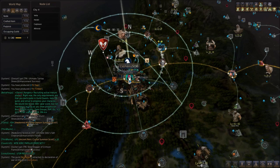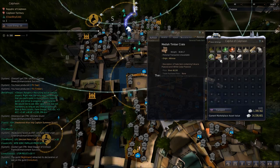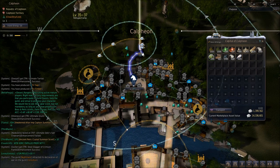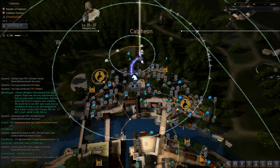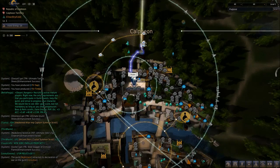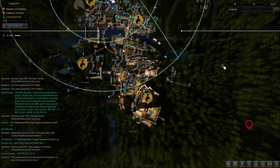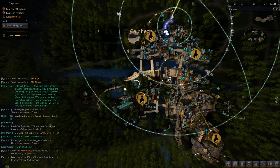Once they get to Calpheon, you come to the warehouse, hit Transport and Receive All, and all the crates go into your warehouse. Then all you've got to do is take them from the warehouse to the Trade Manager — just a quick trip — and drop them off. If the trade bonus is really low because someone has dropped off a bunch of crates recently, you can go to another trade manager or go out of the city to nearby nodes. You've got a lot to choose from to try and get your maximum profit.